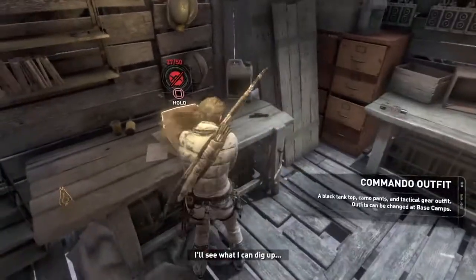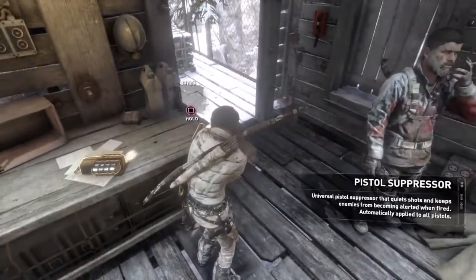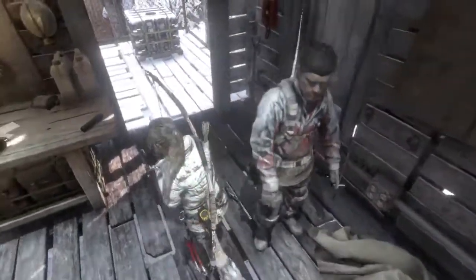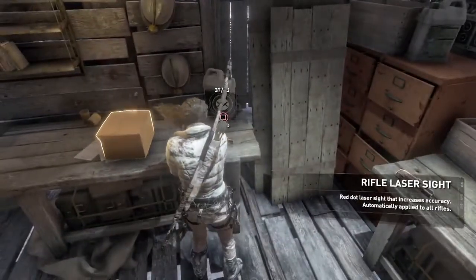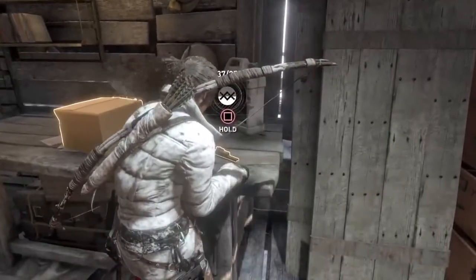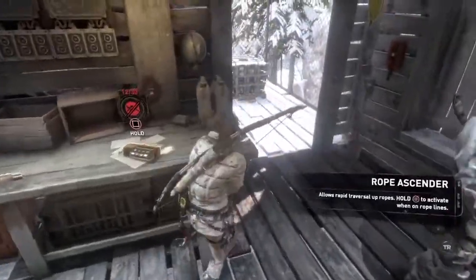They'll notice a few missing items, but if they catch wind or see me with you, I'm a dead man. I'll need some untraceable currency in case things go south — gold preferably. You think we can make a deal? I'll see what I can dig up. Commander Whitefeet. Rifle laser, rope sender — are those for rapid traversal of ropes? Hold square to activate when on a rope line. Pistol suppressor. Shotgun or military rifle. I'm guessing we're going to unlock the rifle anyway, so for now I might keep my coins. The rifle laser sight — red dot laser sight that increases accuracy, automatically applied to all rifles. I'm going to get that.